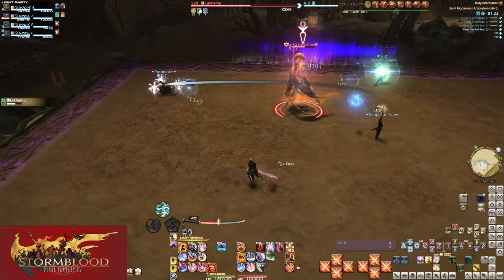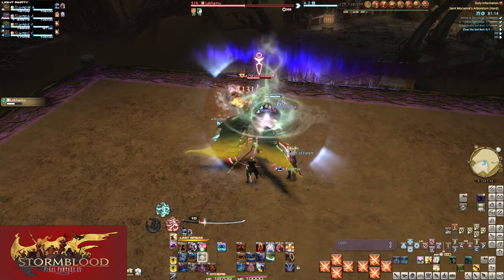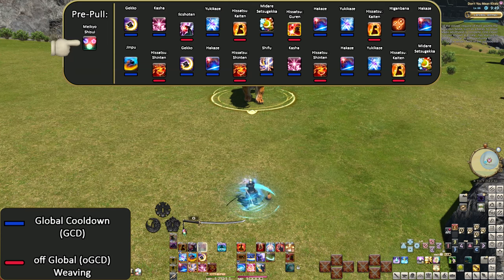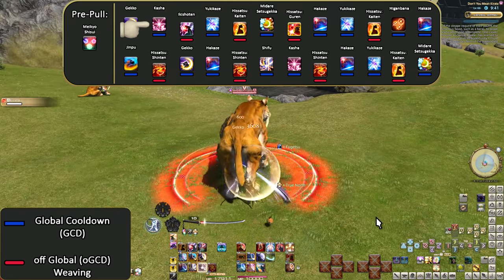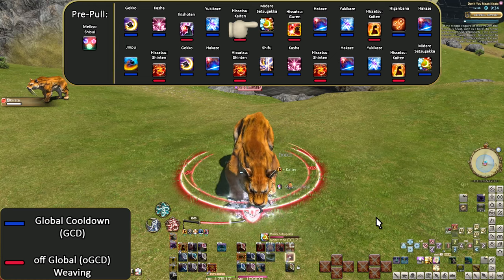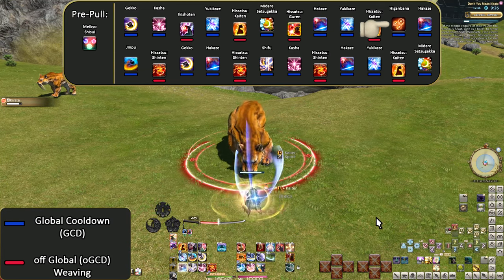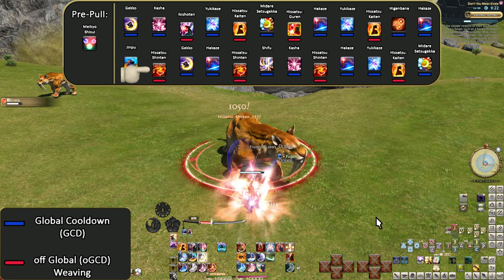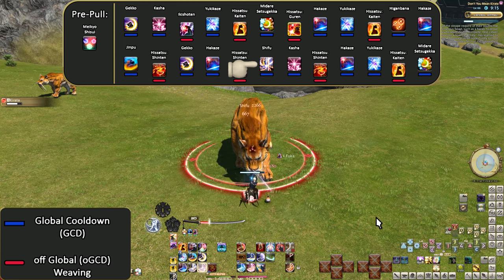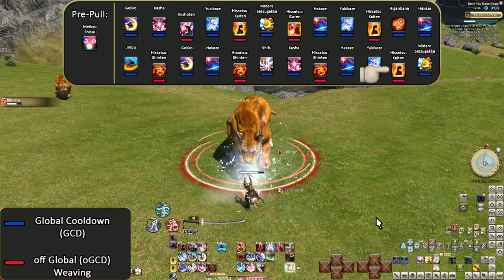Our level 70 opener: Pre-pull Meikyo Shisui, Gekko, Kasha, Ikishoten, Yukikaze, Hisatsu Kaiten, Midare Setsugeka, Hisatsu Guren, Hakaze, Yukikaze, Hisatsu Kaiten, Higanbana, Hakaze, Jinpu, Hisatsu Shinten, Gekko, Hakaze, Hisatsu Shinten, Shifu, Kasha, Hisatsu Shinten, Hakaze, Yukikaze, Hisatsu Kaiten, Midare Setsugeka. Much busier than level 50 and 60 — from natural Kenki gain and 50 from Ikishoten, every single Iaijutsu gets a Kaiten. The Shinten placements don't need to be in specific spots; if you have the Kenki, spend it whenever you're comfortable.